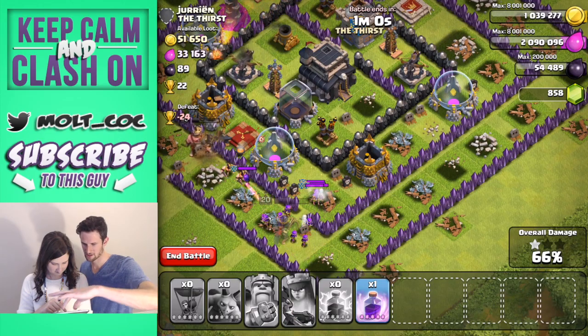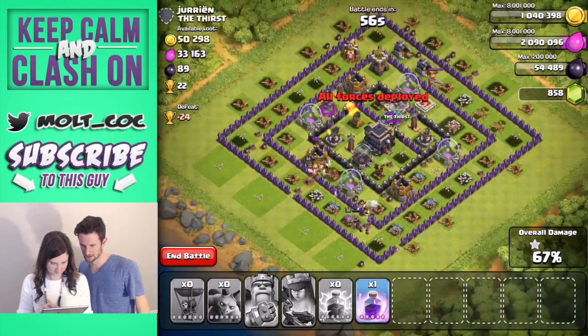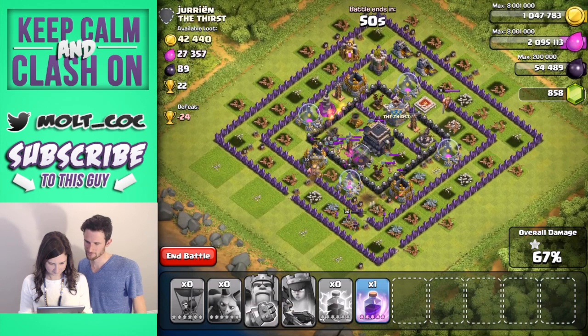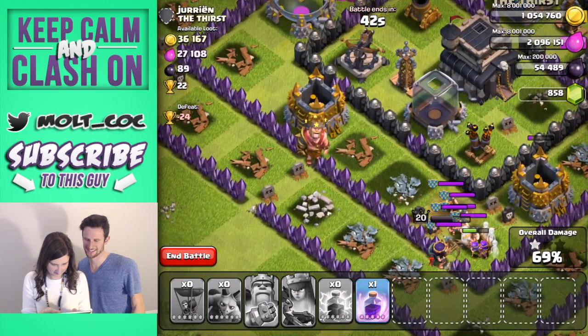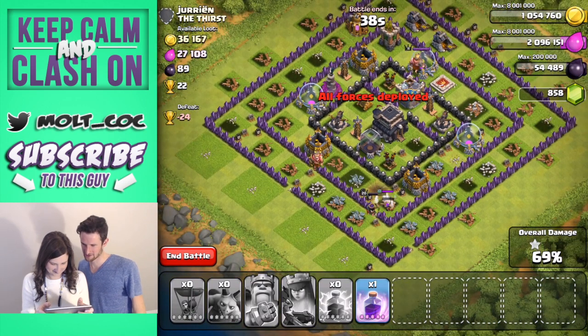Touch it now — she disappears and spawns a whole bunch of other people. Let's just zoom out and watch. The king's still alive, actually doing good, we got 54 seconds left. This base had a whole bunch of clan castle troops, which you won't always find. The king died.